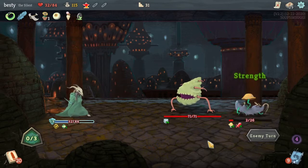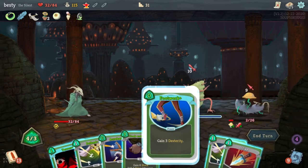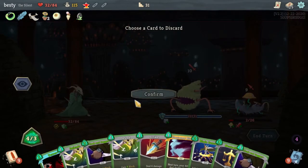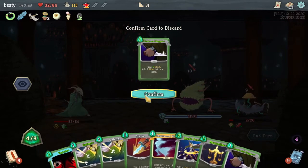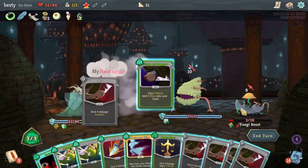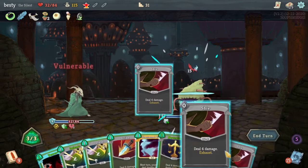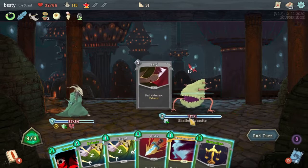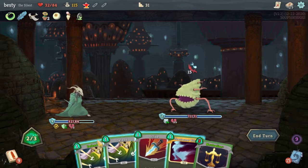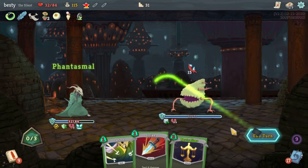I probably should have taken out Well-Laid Plans when I did the card removal instead of the Strike — I wasn't thinking. Retaining the cards doesn't really help, I don't think. Footwork for free. Acrobatics. Okay, what do we got here? I'm not paying three for a Cloak and Dagger. Blades Dance for three — you can do that. I don't know, I just — I clicked the wrong card though. This is a good thing it didn't forfeit the whole turn.